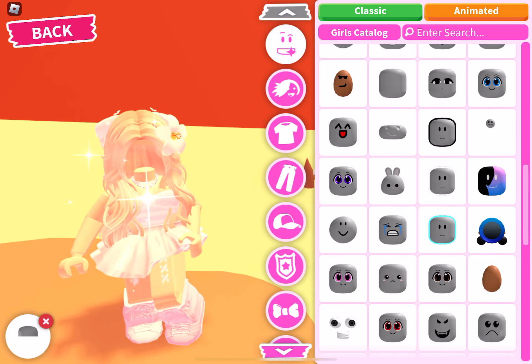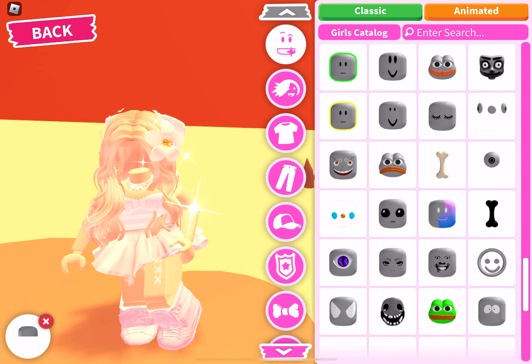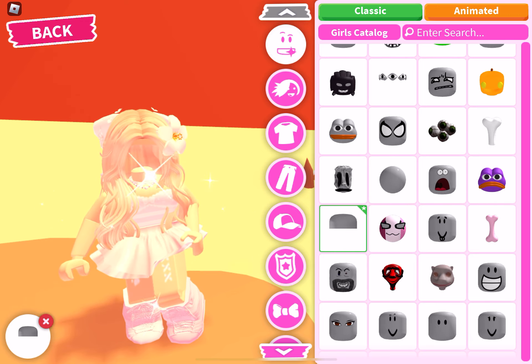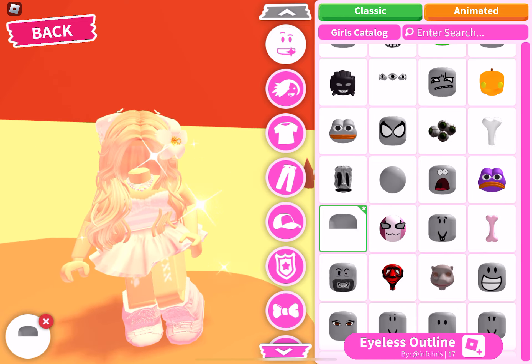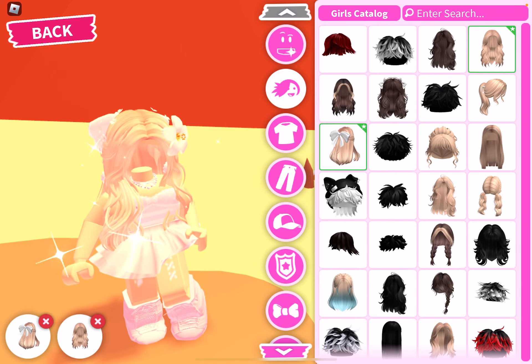If you're wondering how I got headless here, I'm using this right now — it's an eyeless outline, so you can't see the head or anything in the head. That's really cool! And also, you don't need Robux for Adopt Me.